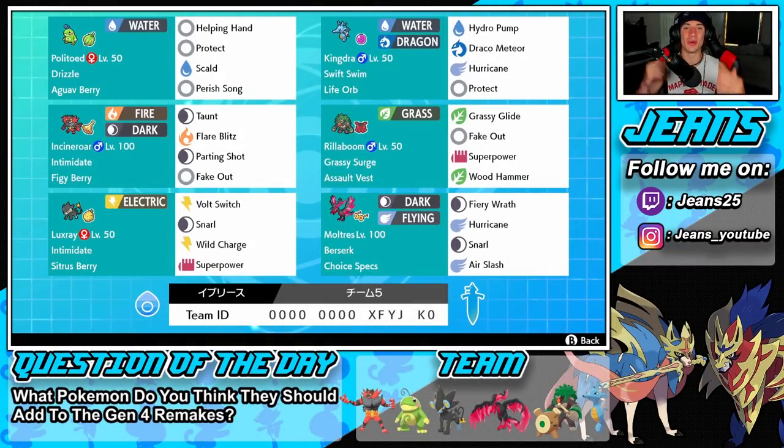What's going on YouTube, Jeans here, hope you guys are having a wonderful day. Today we are back playing some Pokemon Sword and Shield, hopping onto that ranked doubles ladder for Series 9. We got ourselves an awesome team to show off — an Intimidate Luxray team alongside Choice Specs Moltres and Swift Swim Kingdra.